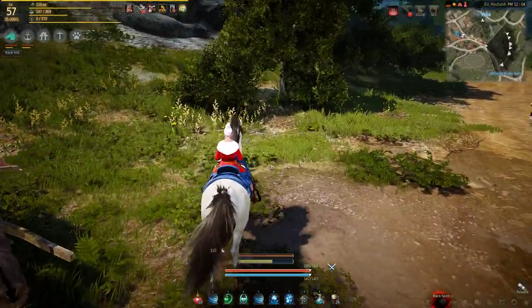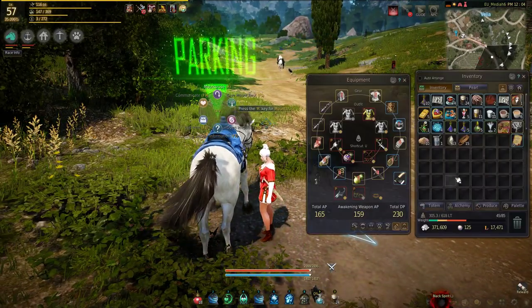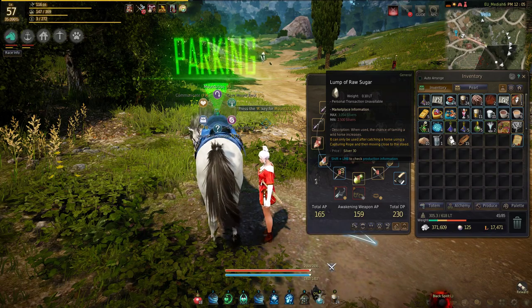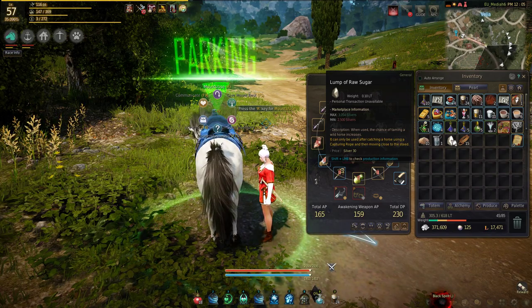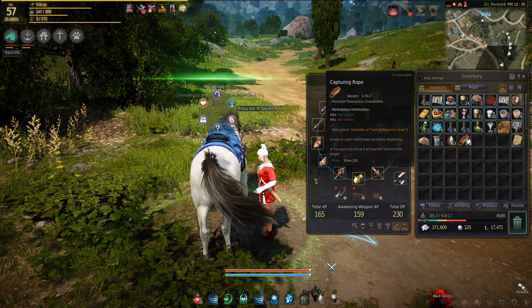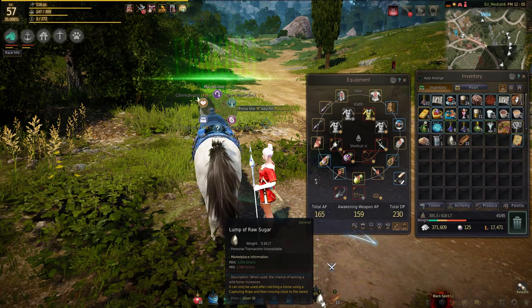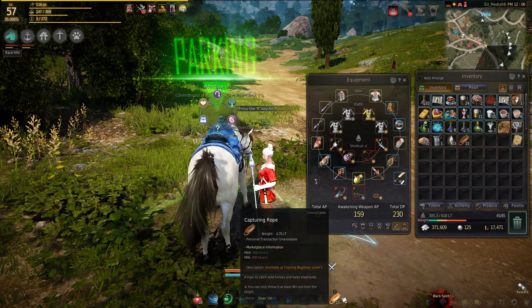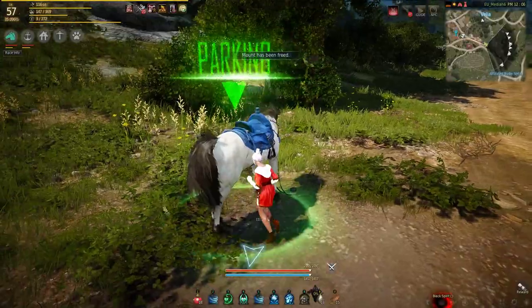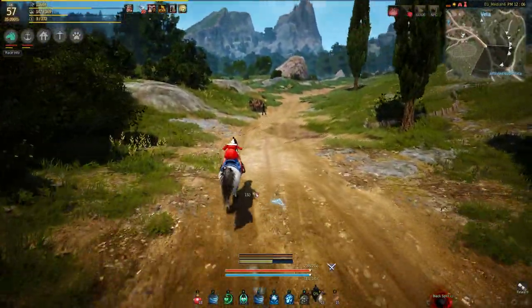After you've gotten those things, it's a good idea to go ahead and put them on your bar right away, just so you don't forget when you're out there looking for horses. I'm just going to throw them on the bar here. So here I have under keys 9 and 0 exactly what I need. You don't want to be going in and out of your menu when you're trying to capture horses.